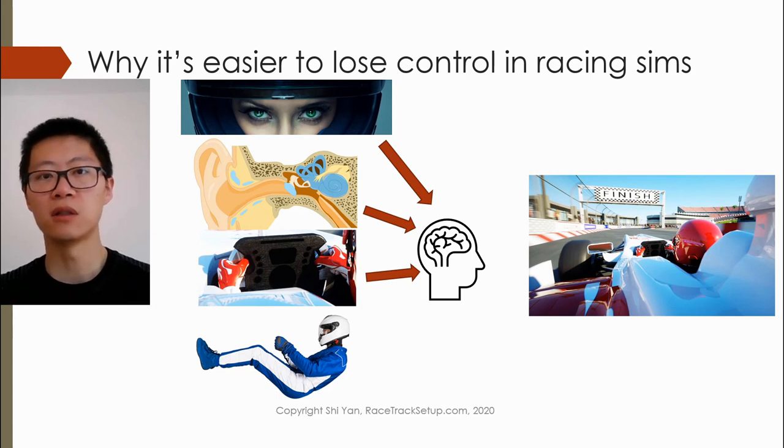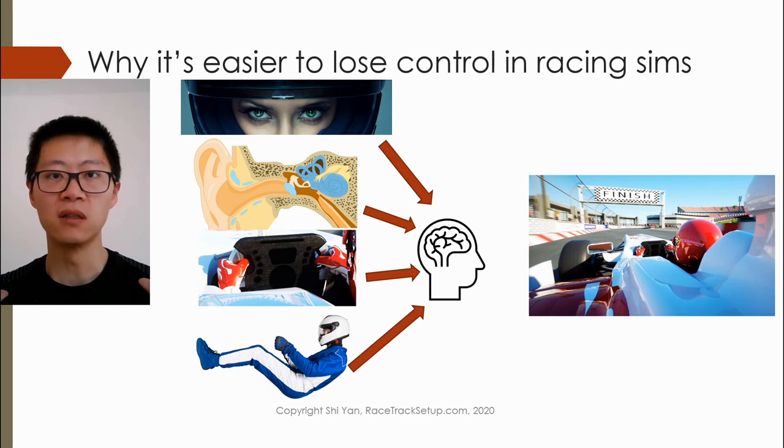There are sim racing rigs where they tilt the body so that can help, but they still cannot match reality due to the fact that the space in which the sim racing rig is able to move is limited. You will never manage to generate exactly the same forces as in a real vehicle, which is able to move freely three-dimensionally in the real world. An example of this is the feedback from the racing seat to the driver's back, which helps tell the driver what is happening at the rear axle.